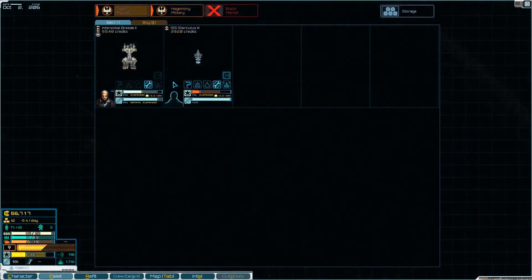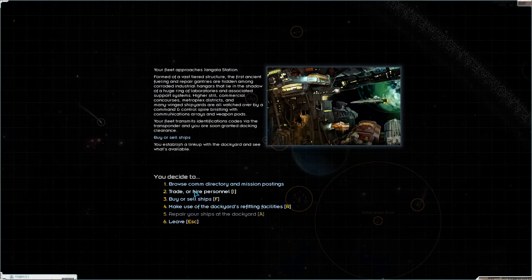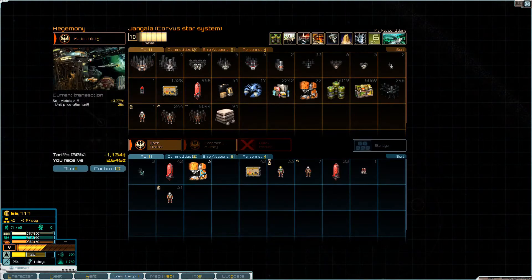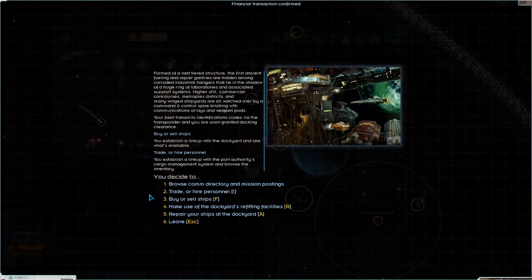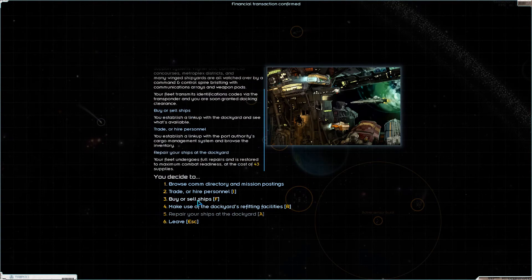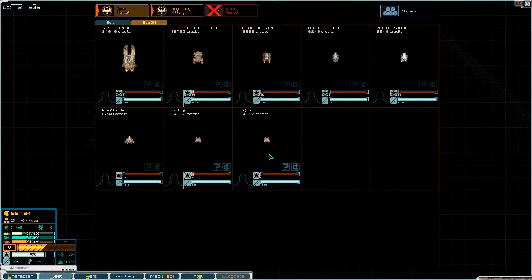There we go — get us repaired up. Not enough supplies, crap. Well, let's sell those and we can just buy the difference. There we go. That's a lot of supplies to repair though, dang. Let's see what they got — Kites, shuttles, crap. Even the — oh, requires commission though, hmm.